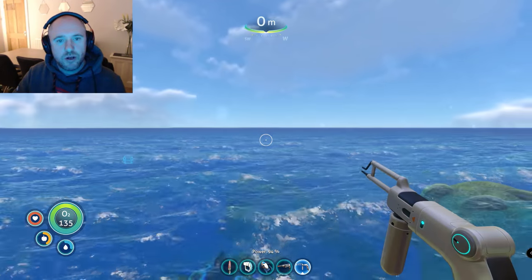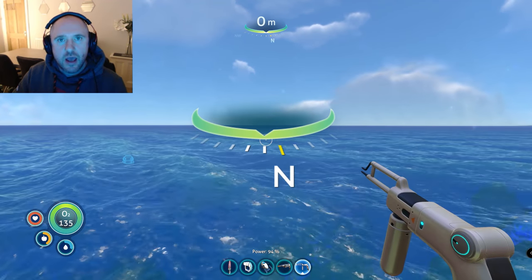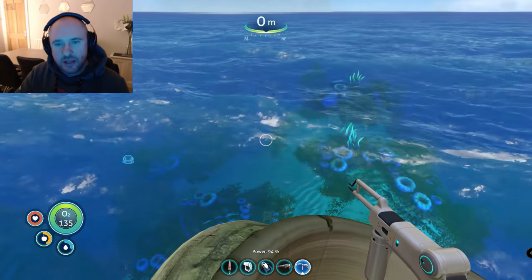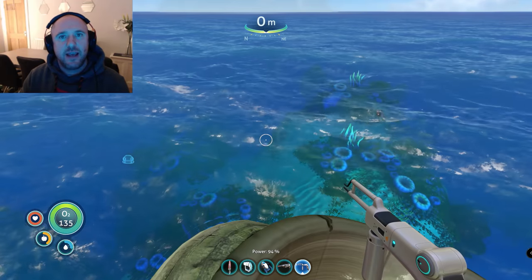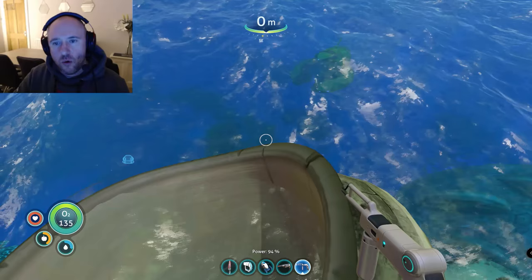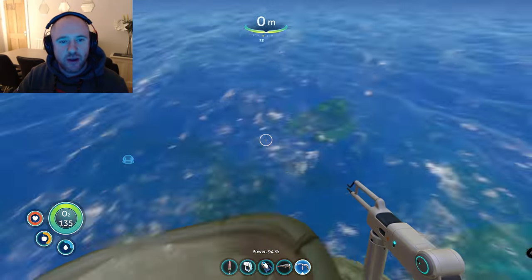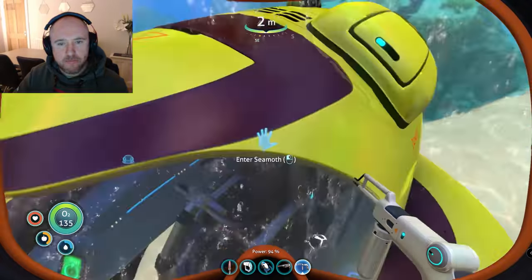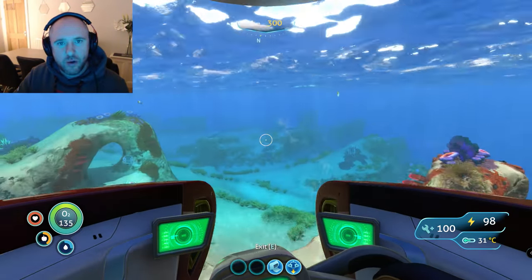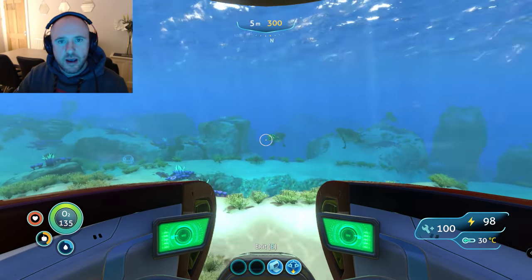In terms of location, we want to be going one click left of north — just to the left of this cloud here. Ideally the Sea Moth; you're going to be going a little bit deeper this time and it's going to be a little bit more dangerous. In terms of depth, we're going to be going just short of or slightly over 200 meters, so you won't necessarily need a depth module, but if you have one, better still. Again, high capacity tank is required.